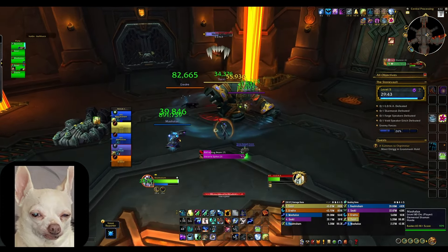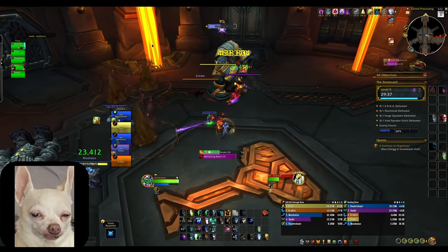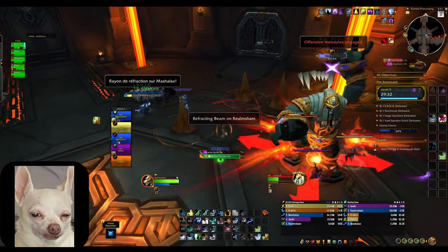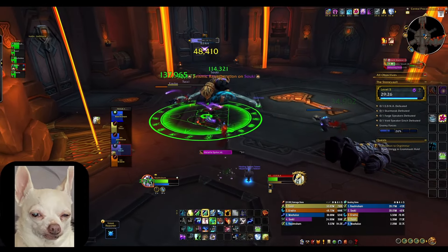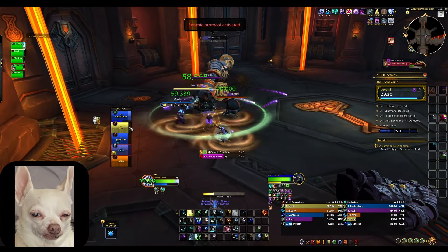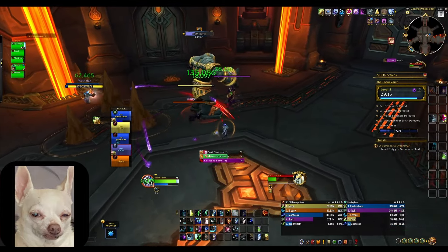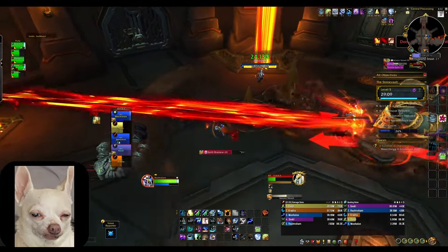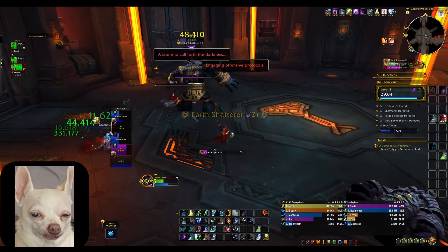My final tip is to just start easy and work your way up. As you progress through key levels, things will start to flow — you'll know what button to press in a specific situation. Once you nail down your first one or two healers, picking up a third, fourth, or fifth healer becomes that much easier. That's going to be the end of this video — please check out my socials in the description, leave a like or comment, and we'll see you all in the next one.